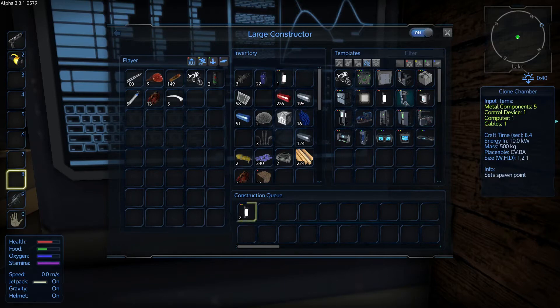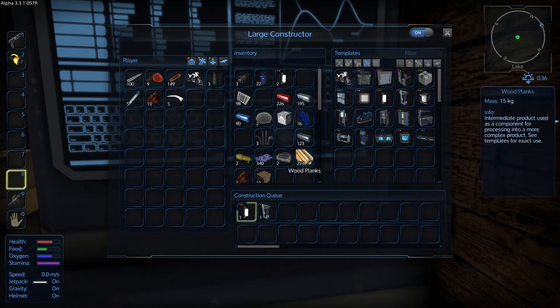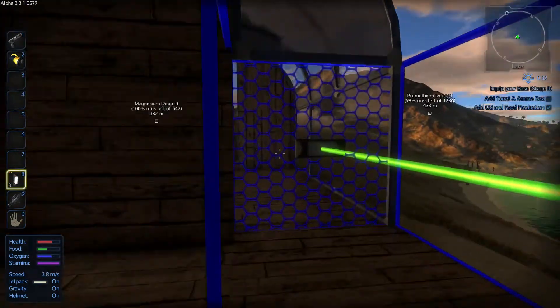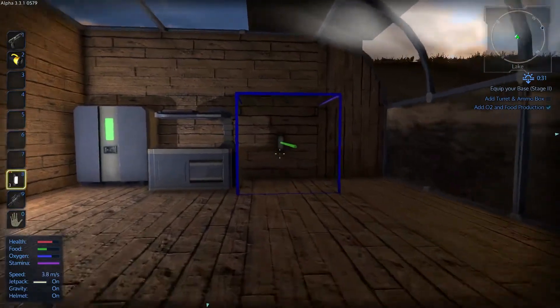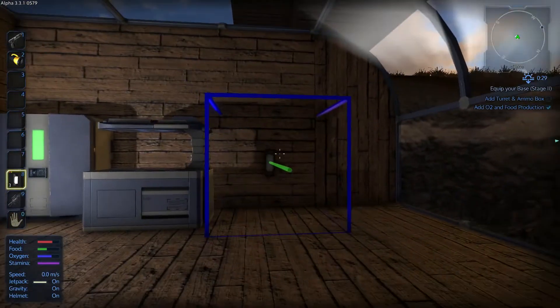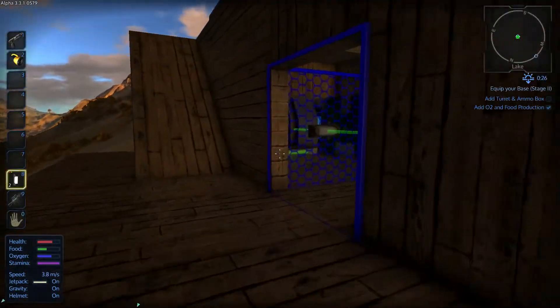I'm also going to set up the clone chamber so it spawns me inside the base. If I die I will be transported back to the base, so I don't have to worry too much about losing items. Let's place the lamps in our base so we can actually see what we're doing. One lamp here, and another one on this wall — that should keep things nice and simple.